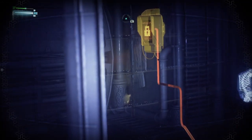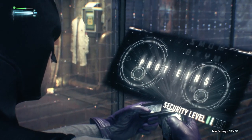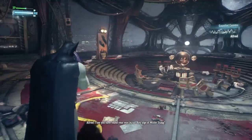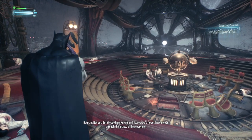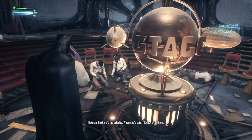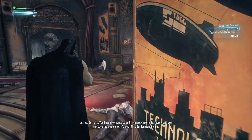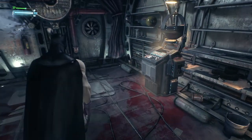Now you see there's a panel — let's hack that. That opens that door. Alfred and Batman talk: 'The Arkham Knight and Scarecrow's forces have moved through this place killing everyone. They must be there for a reason, sir. What are they planning?' — 'Barbara's the priority. When she's safe, I'll deal with them.' — 'But sir, you have the chance to end this now. Capture Scarecrow and you can save the whole city. It's what Miss Gordon would want.' — 'I'm not losing anyone else, Alfred.'